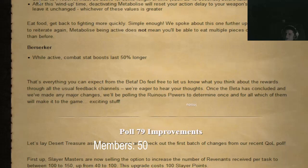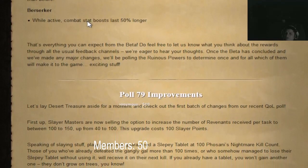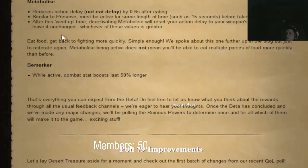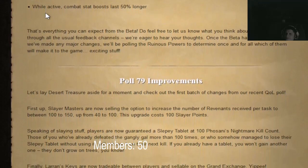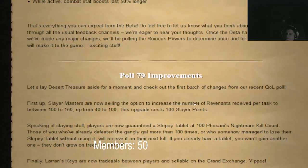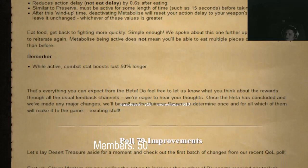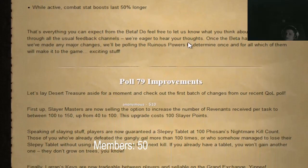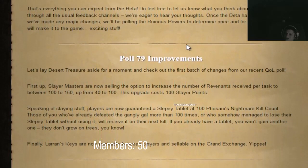Deactivating metabolize will reset your action delay — wondering if it's an overhead. It lets you get back to fighting more quickly. You can do this in combat. I personally wouldn't mind stacking and eating multiple food at once. Berserker: while active, combat stat boosts last 50% longer.